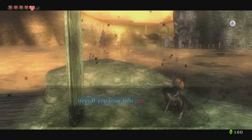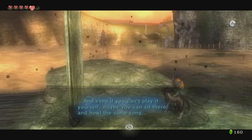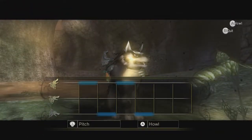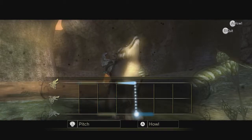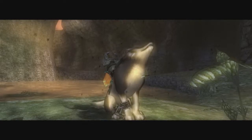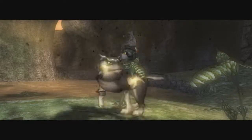Hey! If you blow that grass there, the monster bird that was just here should come back! And even if you can't play it yourself, maybe you can sit there and howl the same song. Yeah, we've been able to do that before, so why not do it now? We'll be able to get back up to Zora's Domain and get the rest of the bugs. I like that there's no direct instrument in Twilight Princess, but they managed to put a musical mechanic in here anyway in the form of Wolf Link's Howling. I think that's a very nice idea.